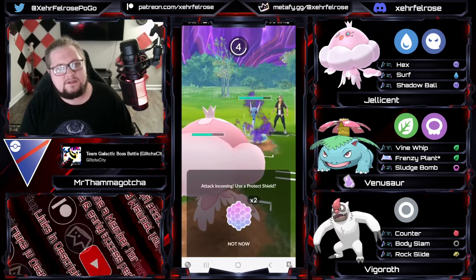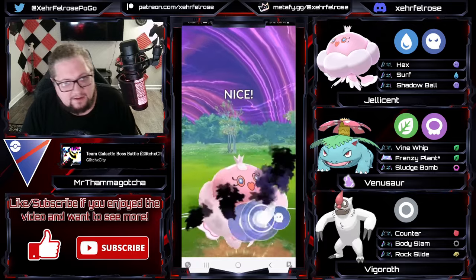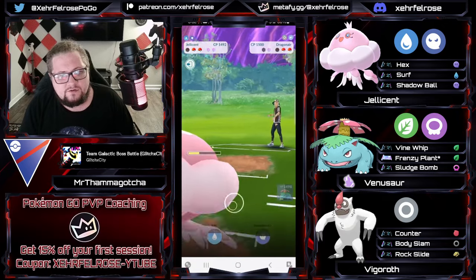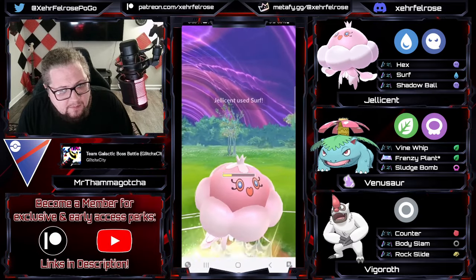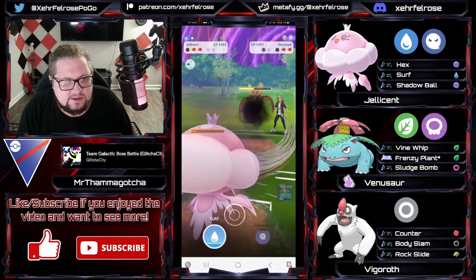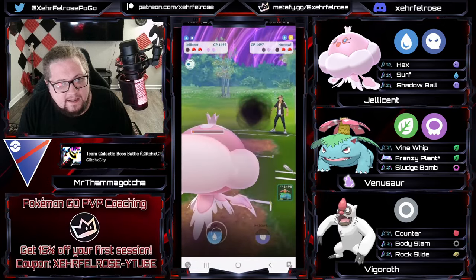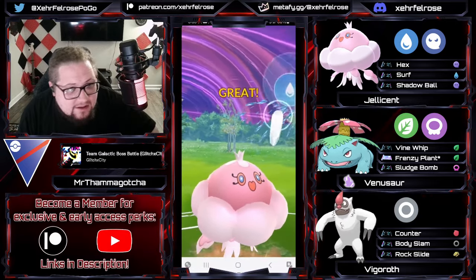Shadow Ball absolutely claps the Dragonair. And now they're able to get some energy on the farm down. Two shields left. I'm not confident that Tamagotcha's going to be able to pull out of this one, but I'm hoping he proves me wrong. With a very low HP Venusaur and a Jellicent that's just getting farmed down — displaying very good patience and timing, going for that Surf on that timing. And now it's going to be up to Jellicent, but it gets farmed down. Wait — we have to shield. Can Venusaur get to a move? And if it can, that's going to be huge.